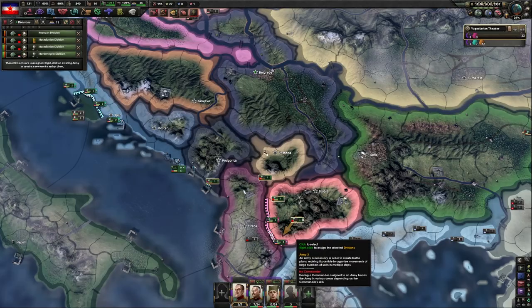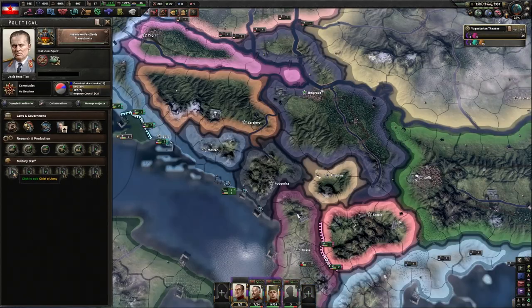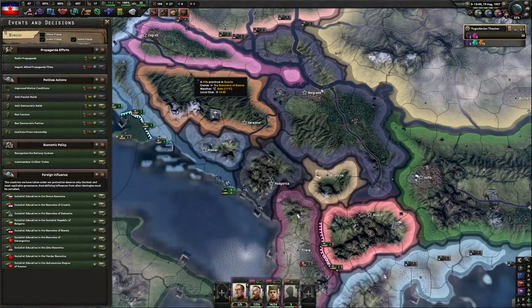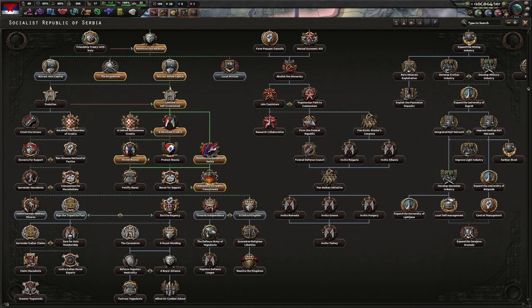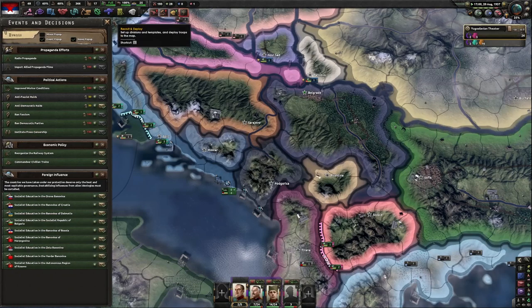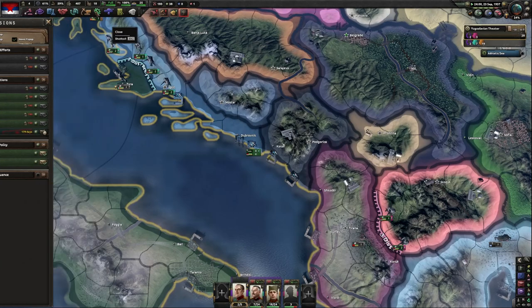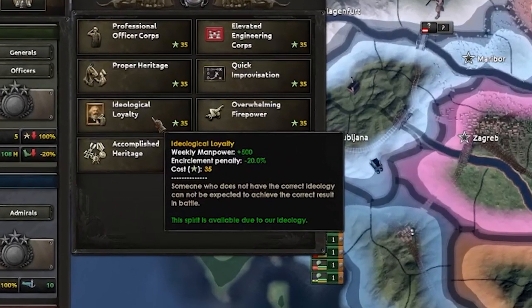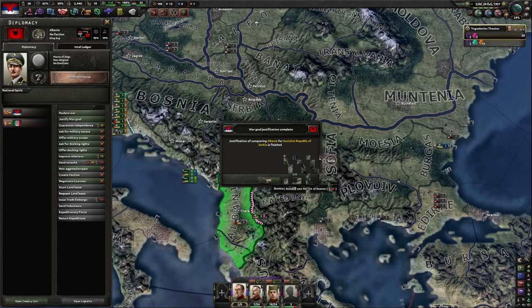This should happen in all your games — as long as you do exactly what I did, the United Kingdom will guarantee you. As long as you don't join any faction, that guarantee will stick. Very handy. We're going to start on our industry focuses — improved worker conditions for some stability, and let's get the portrait of Mark for more manpower. Justification is over, declare war.